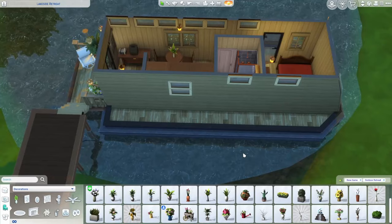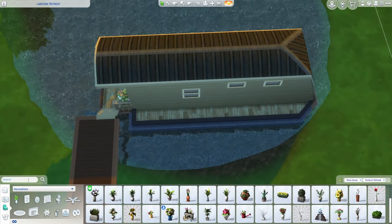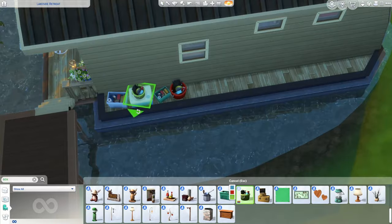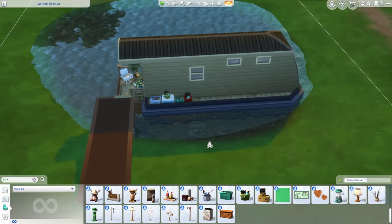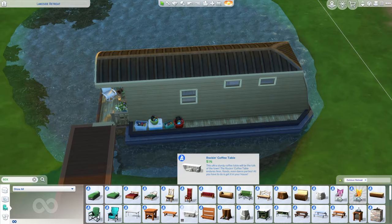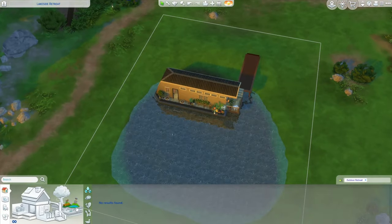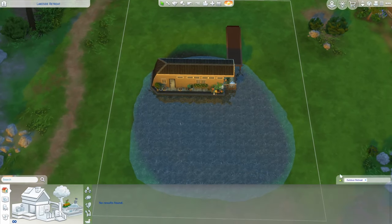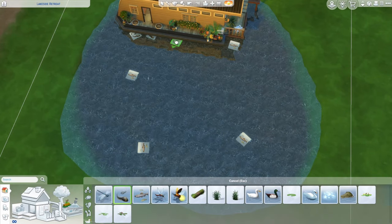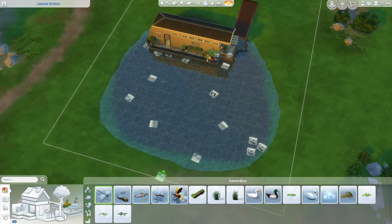Over here I don't have a door and I don't think I'm going to add one. I'll leave it and maybe find some boxes to put over here as storage. I chose storage, so I went through and grabbed a few things out of our outdoor retreat items. For landscaping, I definitely want to add some little pond stickers — these look kind of weird in build mode but they turn into little animated features in live mode, which will make our pond feel more alive.